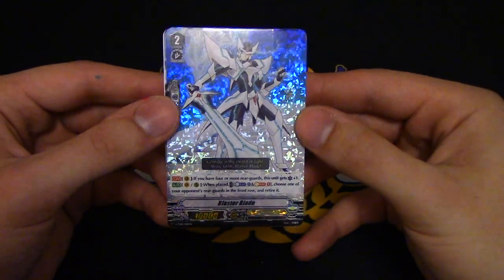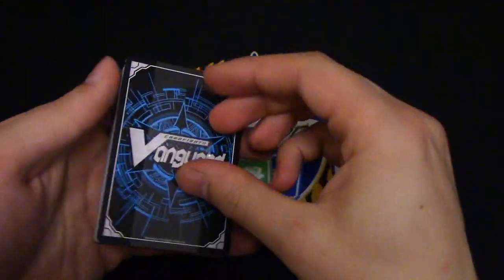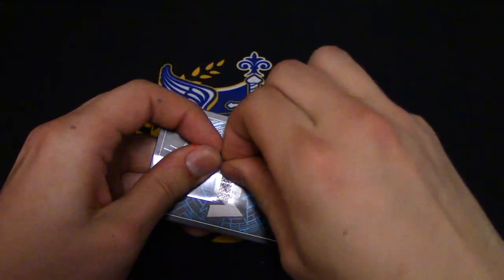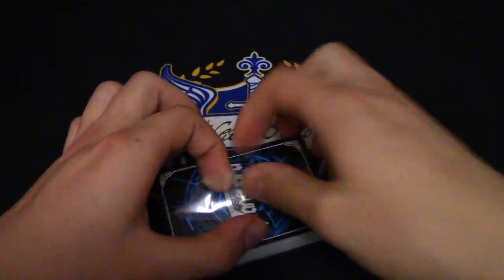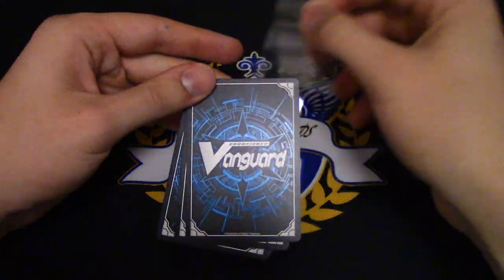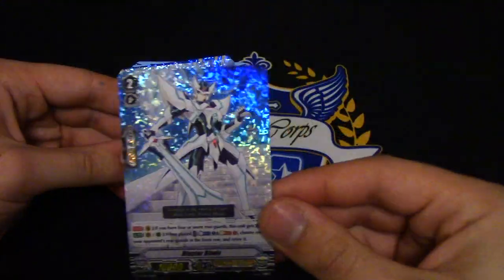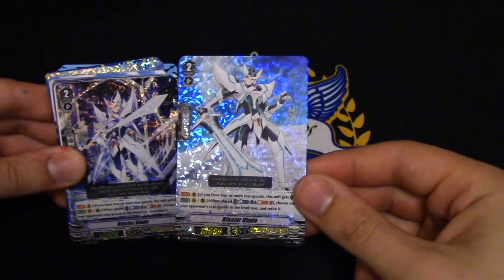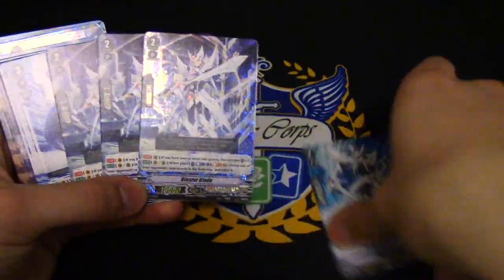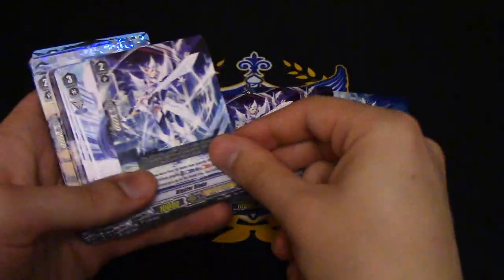So right away we get our new foiled version of Blaster Blade. Can I slide this plastic off or do I have to tear it off? There's a little tear in the back. That's too much work — let's just cut that off. So right away we got Blaster Blade: our one foiled copy of it for the one triple R foiling. Next we got a foiled version of the common or the alt art. So we got a total of four Blaster Blades: one triple R, one foiled alt art, two common versions.